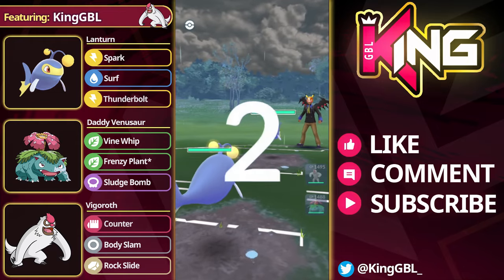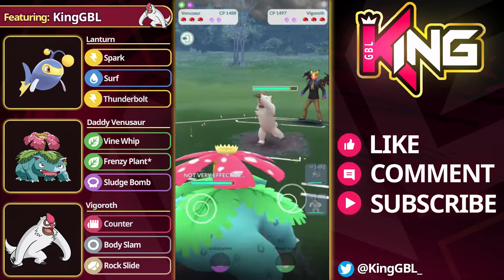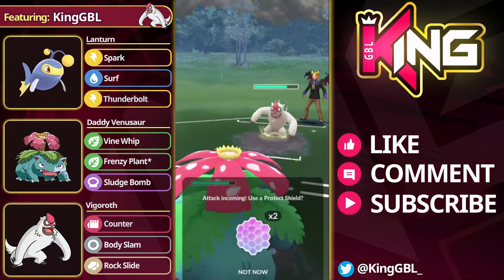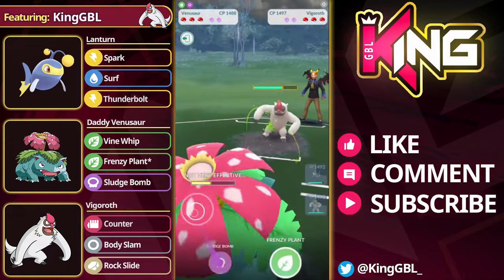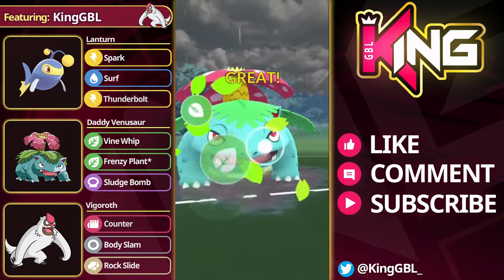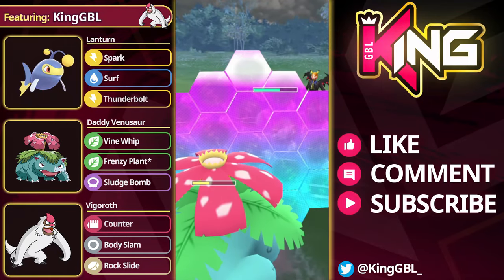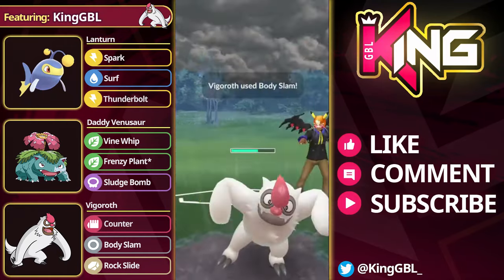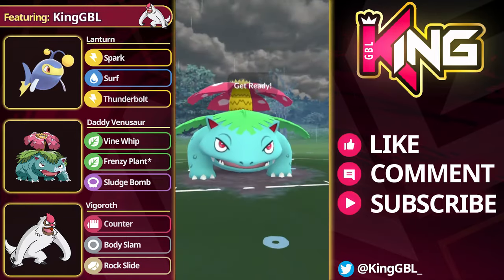In the next match, we do have the dreaded Lantern lead. The opponent actually aggro swaps into Vigoroth — I'm so happy with this. Predicting that it's an Abomasnow in the back, I decide to come straight into Venusaur. Even behind a couple of counters, you can still win this matchup. We're going to play it to CMP time. Venusaur does win CMP on the Vigoroth, and I basically want to take alignment if I can — put my Vigoroth on what I think is Abomasnow in the back, and my Lantern on their Lantern.